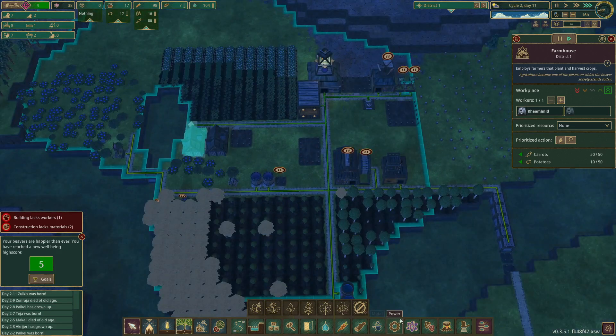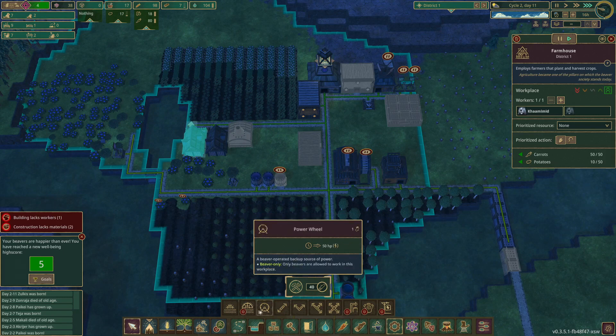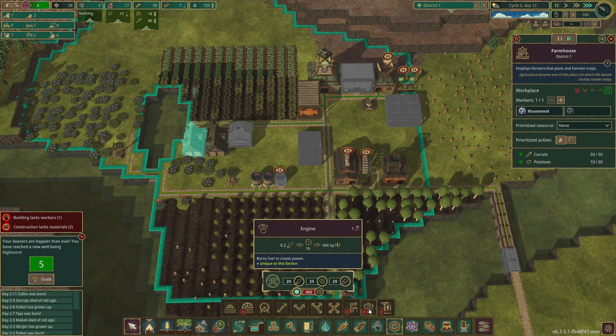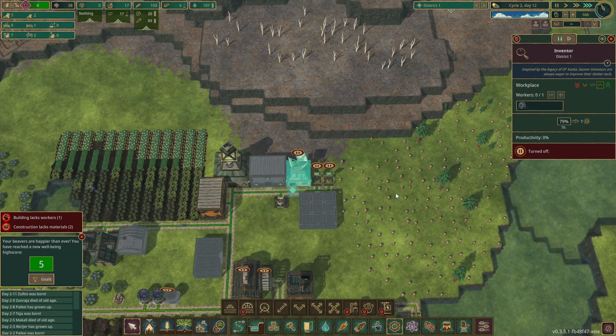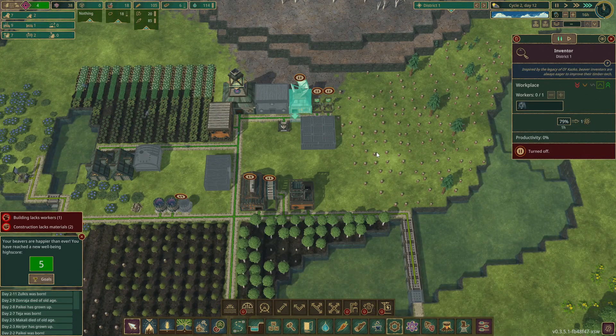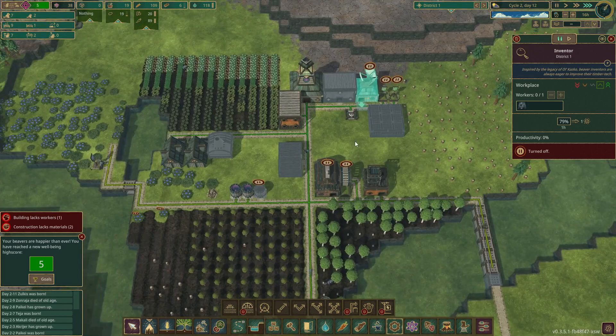Still plenty to be done - so many things we've got to build. Down here we've got water wheels and gravity batteries, engines. The engine provides power by using logs. That all comes with the inventor, and we don't have a beaver permanently in the inventor yet creating science points for us to use, which is a bit awkward really, but we'll work with it for the time being.